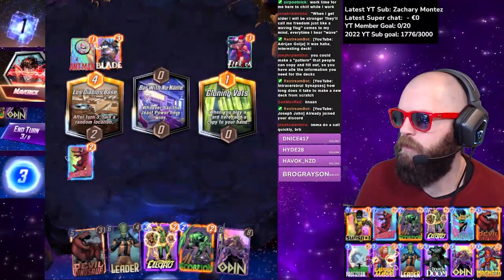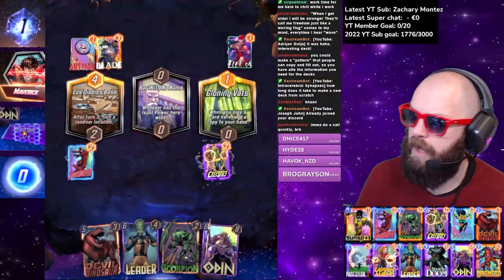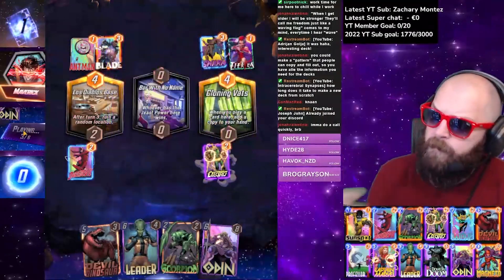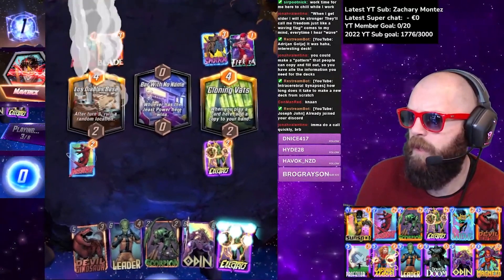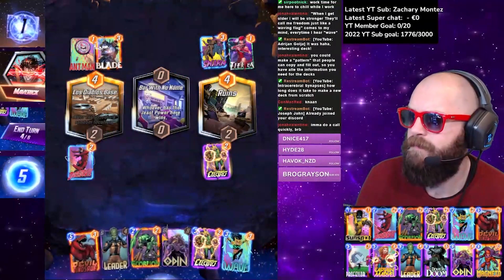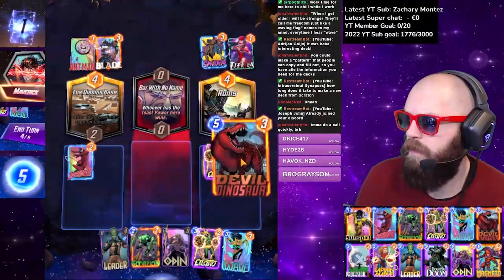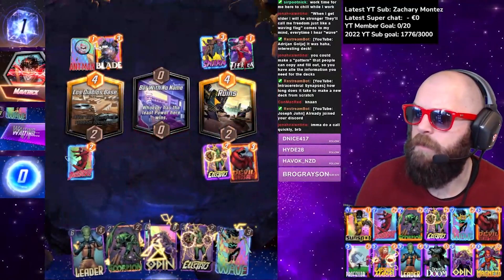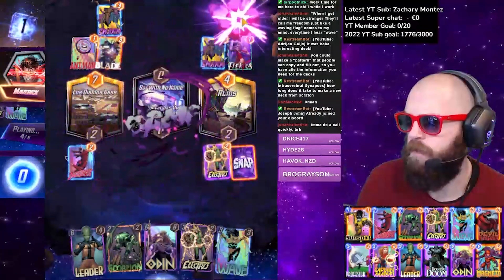If I play Scorpion — Scorpion flicks cards in your opponent's hand with negative one power — technically that could give him a card with negative power to win Bar With No Name. But I think I just play Daredevil instead. Oh, Cloning Vats — I think Electro is the play. Cloning Vats into Devil Dino is going to be sweet! Is this deck they're playing — is Maverick definitely a bot? We are going to Devil Dino — probably here.